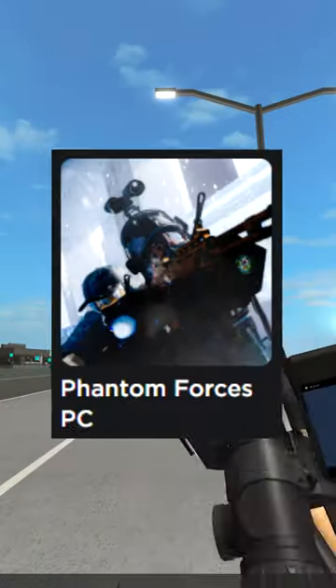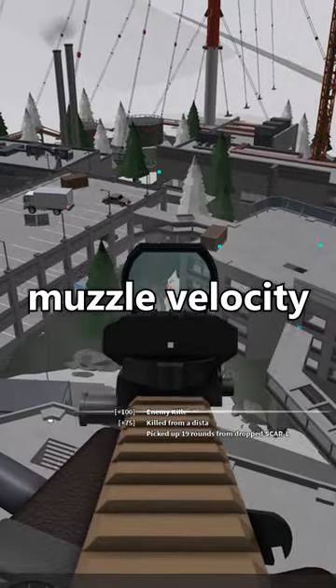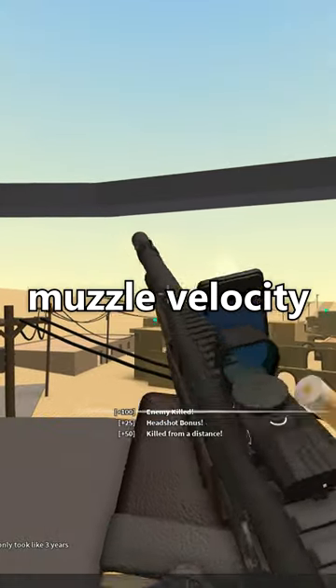Which guns shoot the slowest bullets in Phantom Forces? Most guns have around 2-3,000 muzzle velocity, but if you use a harpoon on the KS23M with a muffler, it has less than 600 muzzle velocity.